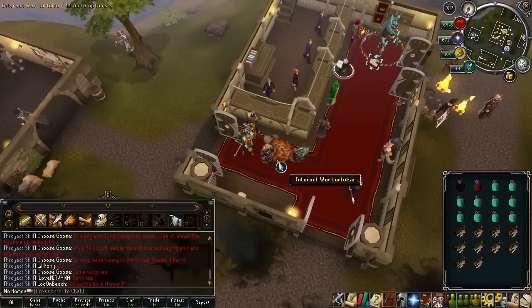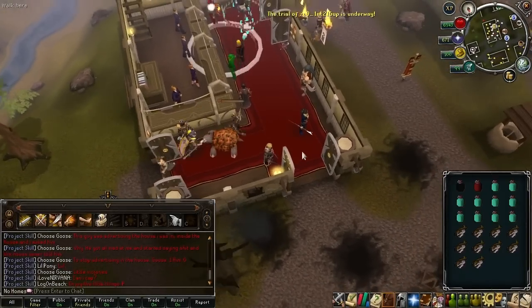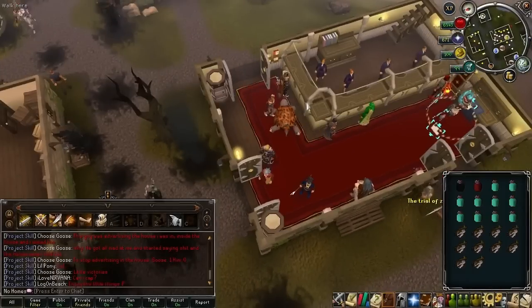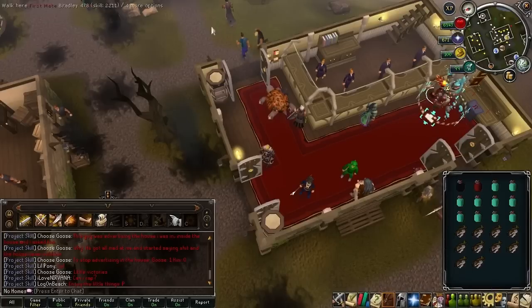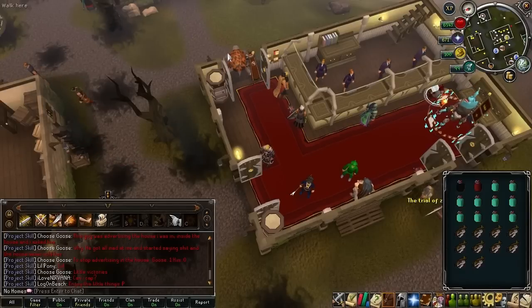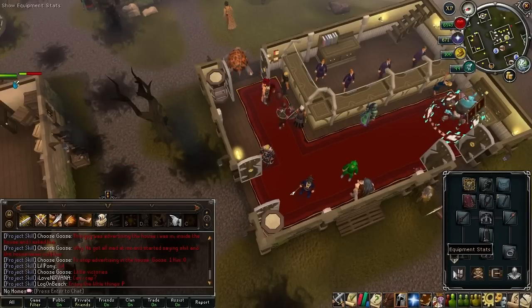What's up guys, it's Bob and 4WheelsRS here. I'm standing in Edgeville Bank and I'm going to be showing you a quick guide on the fastest melee experience in the game — at least that I know of right now — and it's actually really good money as well and really good charms.